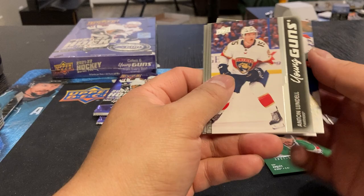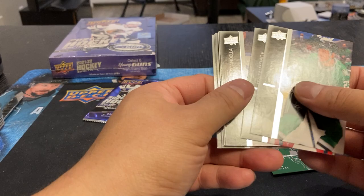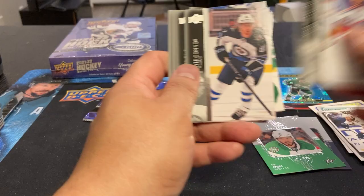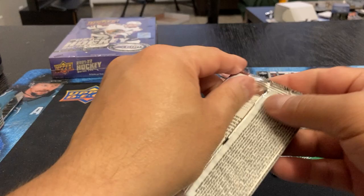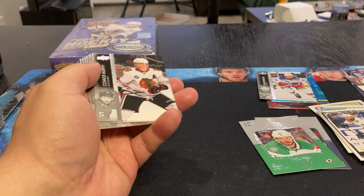Got an Anton Lundell Young Guns - that's actually not a bad one. This is probably our French coming up here - got a Mika Zibanejad French variation. And our last pack of box 11 - we got a Connor Hellebuyck Clear Cut. Oh, actually that was a pretty good box there.